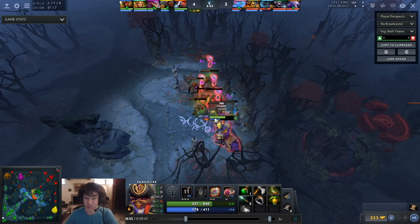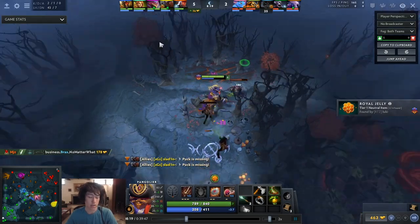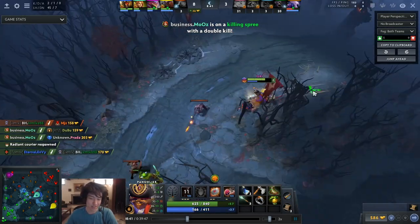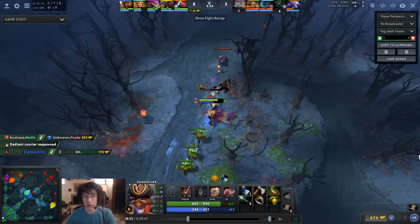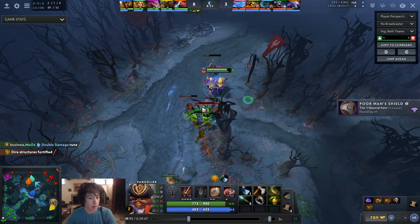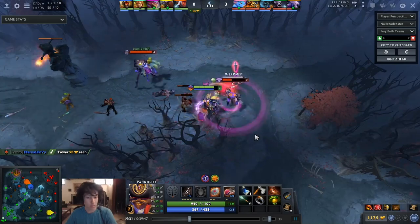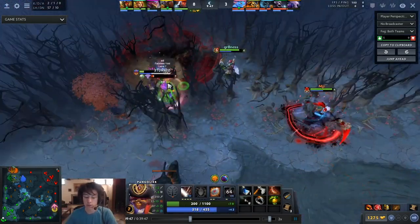You shouldn't be buying a Maelstrom and consuming a lot of farm. From there I ended up going Power Treads into Vlad's, and then thinking: Diffusal is a really great fighting item — you can still make space for your team without being the tankiest person alive. Pango already has a lot of survivability in his kit from rolling, so that's what led me in the Diffusal direction. There are certain games where exceptions apply — like if you're against a PL or Naga Siren and you can see how Maelstrom would be very effective.